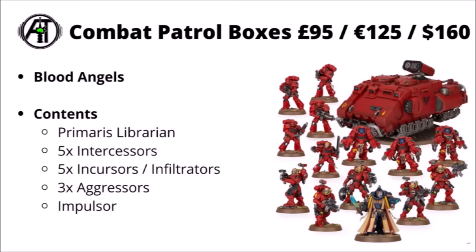The Blood Angels one I think is fairly well-rounded for a little Space Marine force. It's led by a Psychic Librarian, there are five Intercessors, some sneaky Incursors that you could also build as Infiltrators, some chunky Gravis-armoured Aggressors, and an Impulsor transport as well. I think they're fairly interesting in-game at the moment with their new cheaper points cost. It definitely doesn't have a particularly big Blood Angels feel, but I feel like this one's quite a nicely rounded force for starting Space Marines in general.